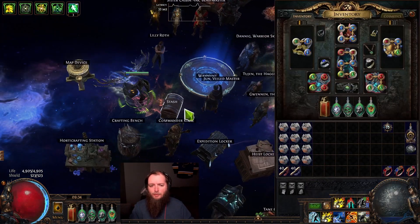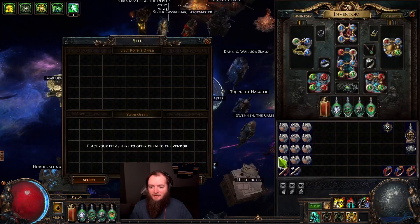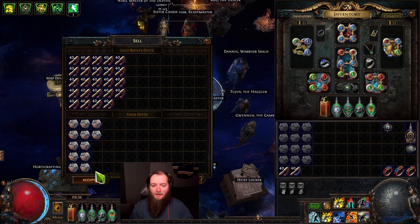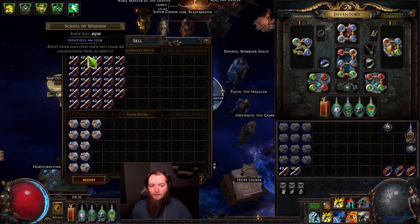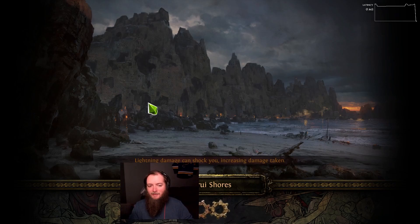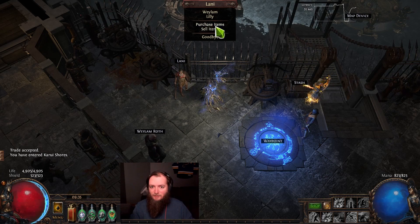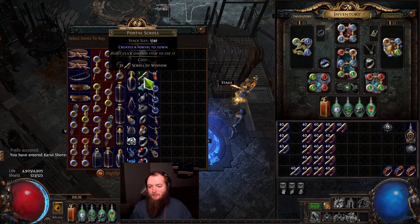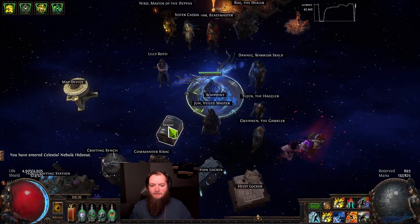First, since Armorer's Scraps and Blacksmith's Whetstones are dropping in such overwhelming abundance this league, it means you no longer have to loot Portal Scrolls. This might blow somebody's mind, but normally you could just vendor all these for Wisdom Scrolls. You can go to any of the Act Vendors and buy Portal Scrolls for three Wisdom Scrolls each. No more picking up Portal Scrolls.